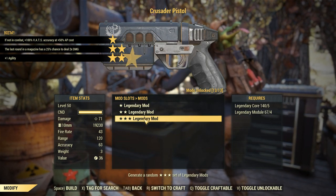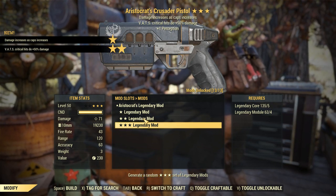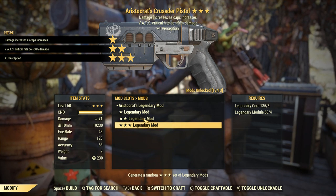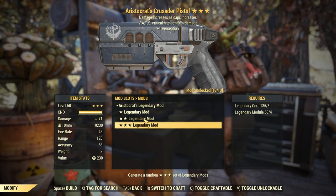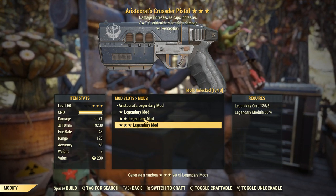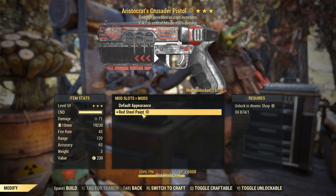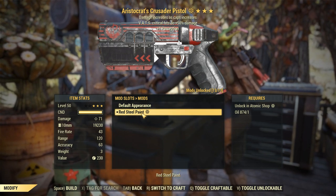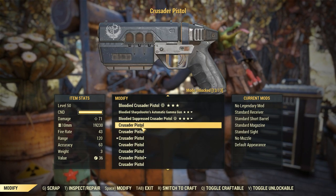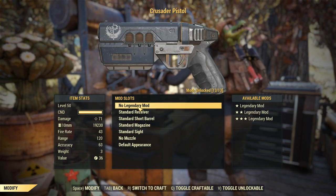A Stalkers. Oh wow — an Aristocrats Crusader Pistol! This is a decent first star; I would consider using this. Plus one perception is going to be very good for VATS, and that VATS crit plus 50 — this is one I'll be keeping as well. That's a really good roll, though I just spent all my caps going to vendors for springs to pay for this video, since Crusader Pistols take a lot of materials to craft.